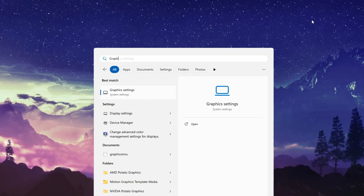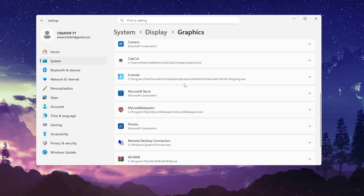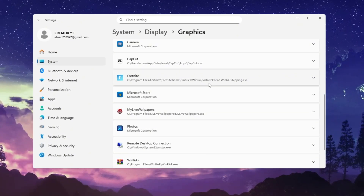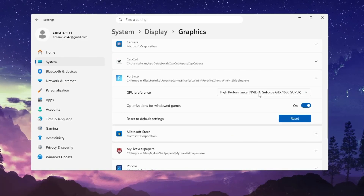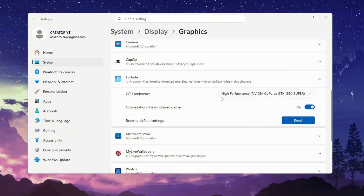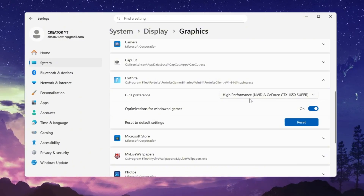Next, in the same settings window, type graphics settings in the search bar and click on it. Here's where we'll manually tell Windows which GPU to use for Fortnite. Click Browse and navigate to your Fortnite installation folder — usually found in Program Files or Epic Games. Once inside, go to Fortnite Game, Binaries, Win64, and select FortniteClient-Win64-Shipping.exe. Click Add, then once it appears in the list, click on it, choose Options, and set it to High Performance before saving. This forces Fortnite to always use your dedicated graphics card, like an Nvidia or AMD GPU, instead of your slower integrated graphics — a small tweak that can make a massive difference to your FPS.